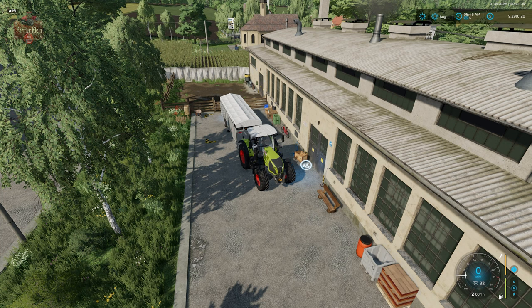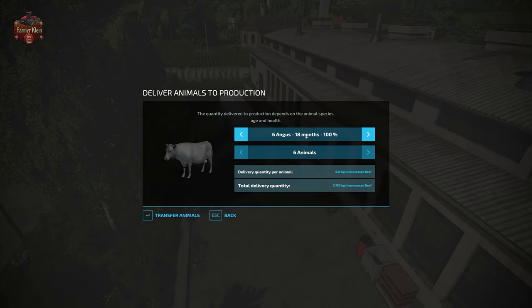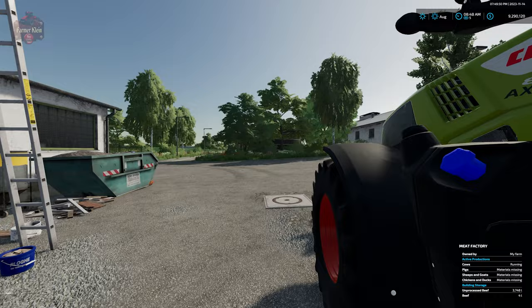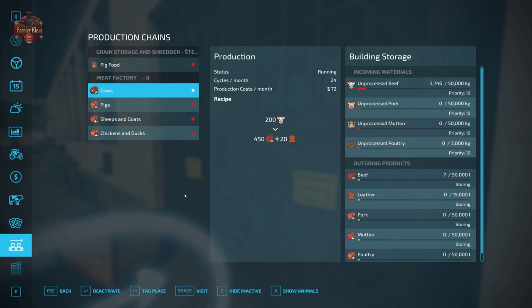If you bring down animals that do have the proper health, you'll see a screen like this: I'm delivering six Angus cows, they're 18 months old, they have 100% health. I can decide how many I want to unload, and I can see the delivered quantity per animal — 625 kilograms of unprocessed beef — and the total quantity delivered. We're going to go ahead and drop in all six. Now our trailer is empty. If we check our production, we can see we now have 3,746 kilograms of unprocessed beef out of 50,000 kilograms capacity, and that is now active — we are now processing beef.